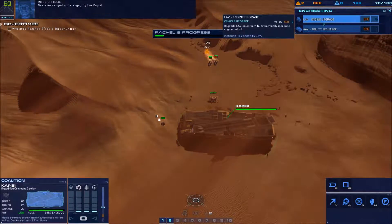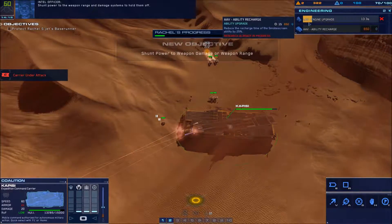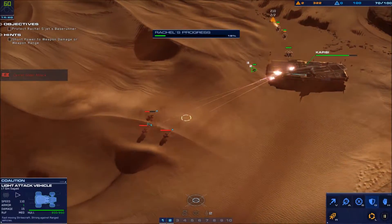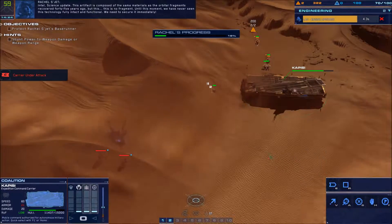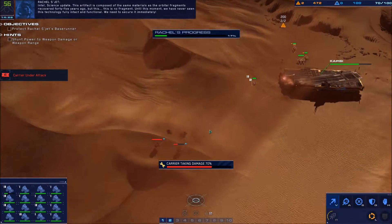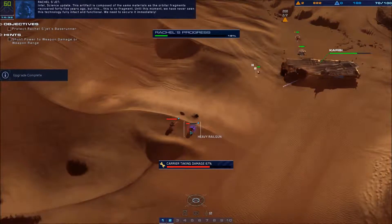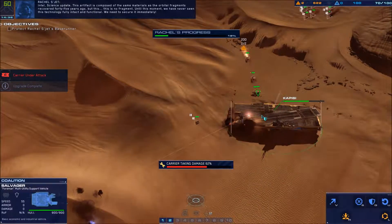Gaalsien ranged units engaging the Capizzi — power to the weapon range and damage systems to hold them off. Science update: this artifact is composed of the same materials as the orbital fragments recovered 45 years ago — but this is no fragment. Until this moment, we have never seen this technology fully intact and functional. We need to secure it immediately.